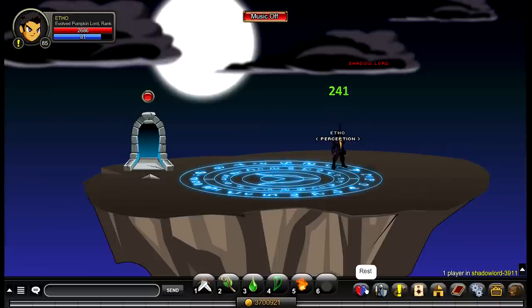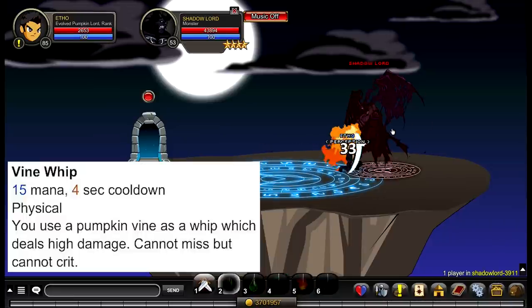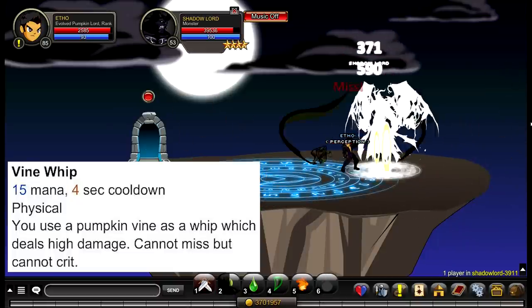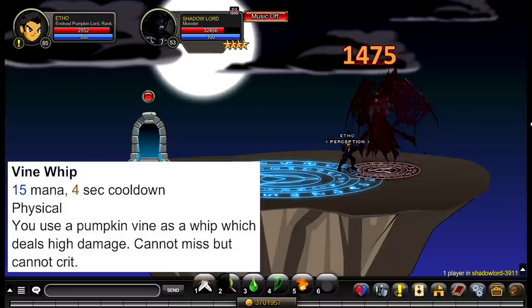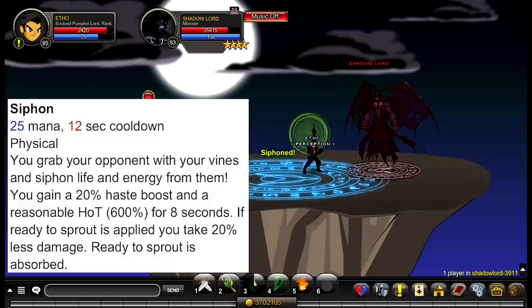Ability one for Evolved Pumpkin Lord is your auto attack — just a standard auto attack. Your second ability is called Vine Whip. It consumes 15 mana and has a 4-second cooldown. You use a pumpkin vine as a whip which deals high damage, cannot miss, but cannot crit. It deals a small amount of damage and you just continuously use it as the fight goes on — use it as much as you can.